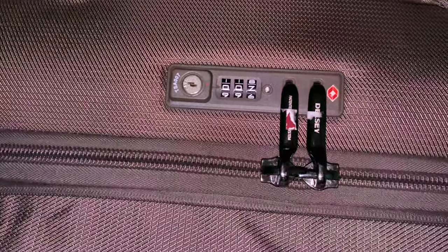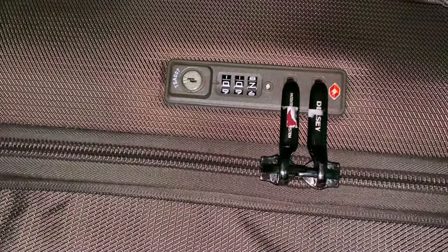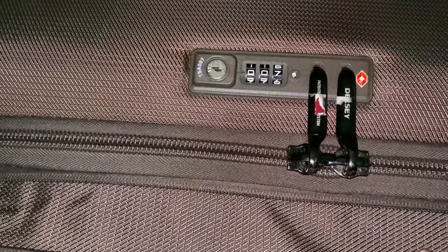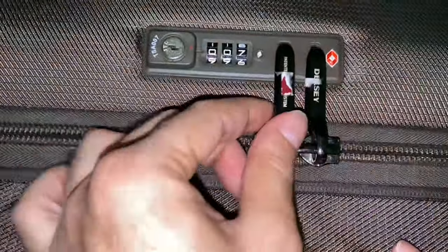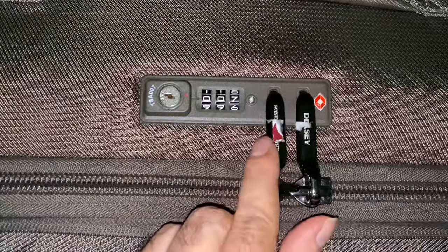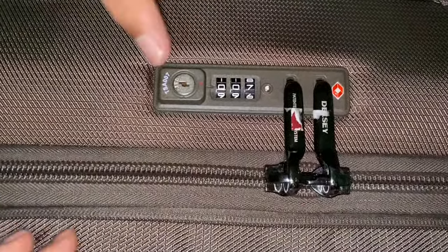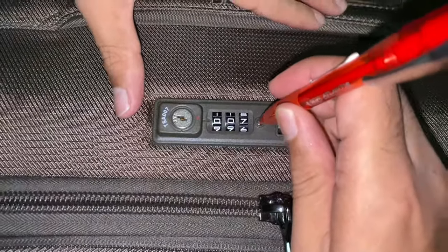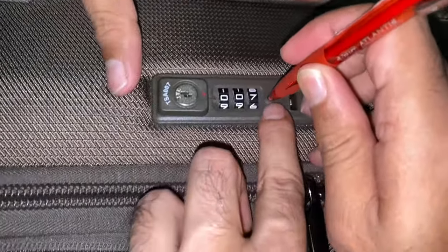Hi friends, you can see this is my DLC trolley bag and I'm going to show you how to put the lock in this DLC trolley bag. You can see right now the code is double zero seven (007). We have to use the needle to press that key.